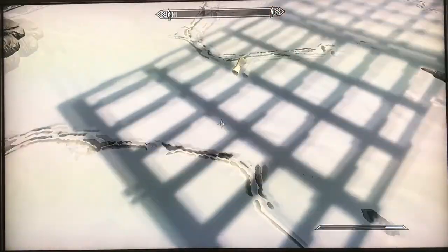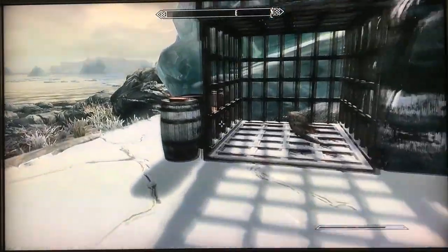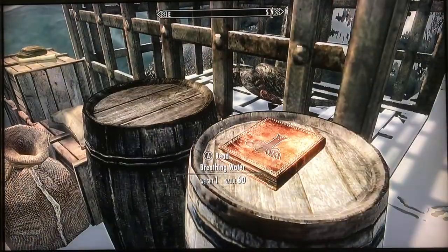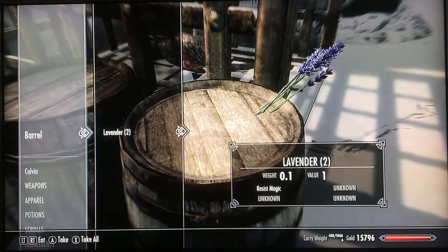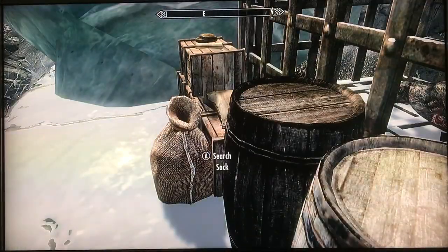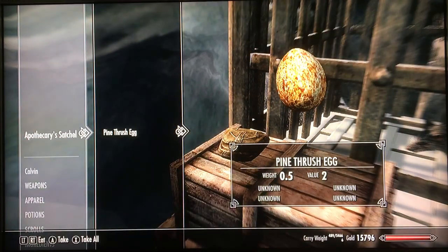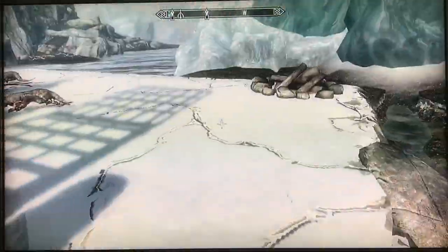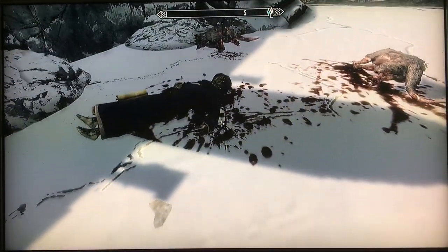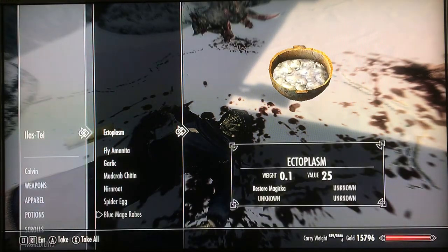If you look around, there's a scroll and some various other things. There's a book — Breathing Water — which is an alteration spell. You search the barrel: lavender, whatever. There's another scroll of calm, an apothecary satchel, just grab another ingredient. The sacks have nothing but cabbage and food. But over here is the body of Eilias-ty — he's got some stuff on it.